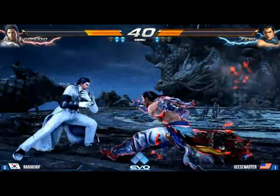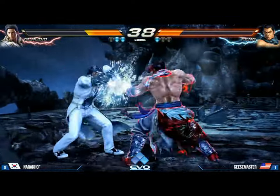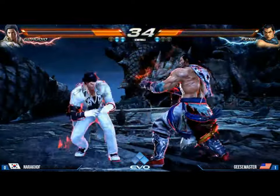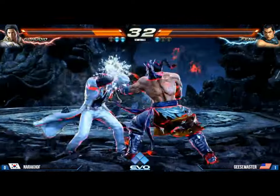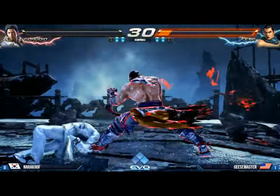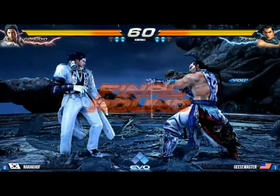That's crazy. Backing up. Look at this — Geese Master making so many risks. The low poke — doesn't have much health left. It's going to kill. Geese Master one round away from sending Narokhov to the losers bracket. That sends a big message.